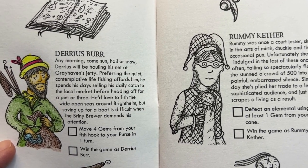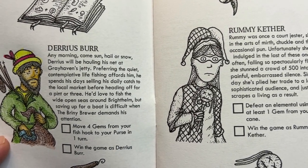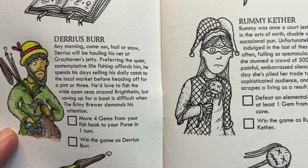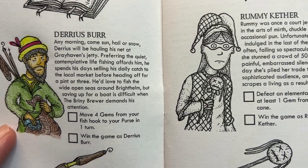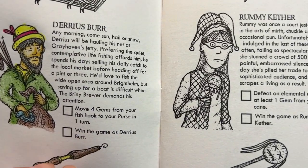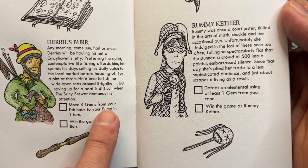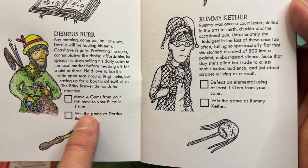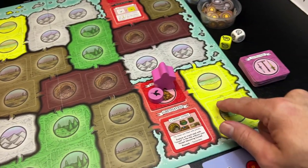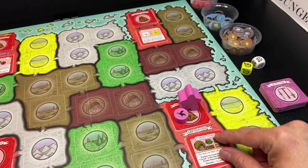Any morning — sun, hail, or snow — Darius will be hauling his net at Gray Haven's jetty, preferring the quiet contemplative life fishing affords him. He spends his days selling his daily catch to the local market before heading off for a pint or three. He loved to fish the wide open seas around Brighthelm, but saving up for a boat is difficult when the briny brewer demands his attention. You can check off this achievement if you win the game with Darius, or if you move four gems from your fish hook to your purse in one turn.